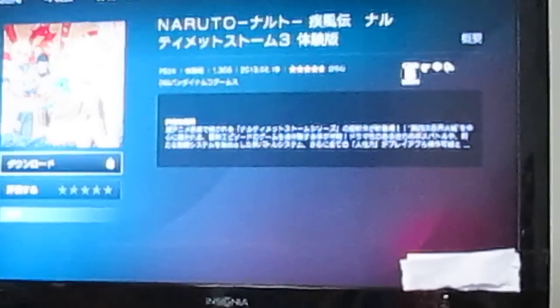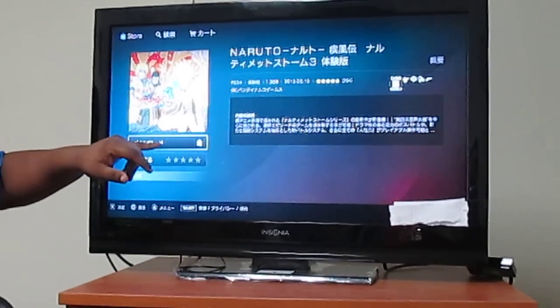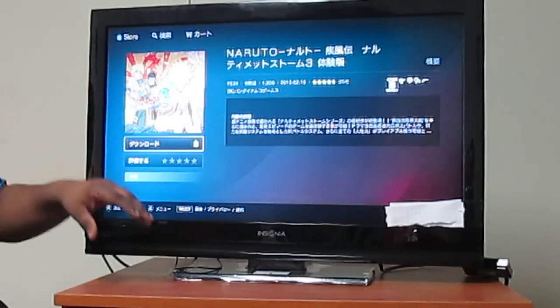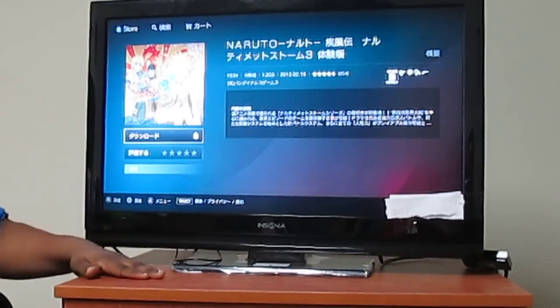Go ahead and click on that, it will come up, and of course just like in any other country on the network, this right here is download. Go ahead and click download. Click it one time. Of course the dialog box will come up again. Just go ahead and click the X button again and then it'll start downloading.